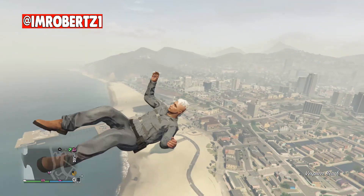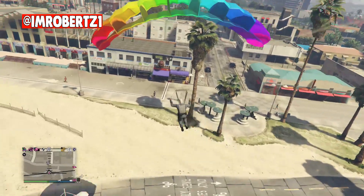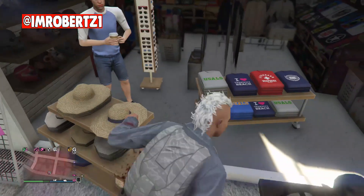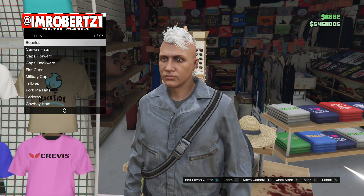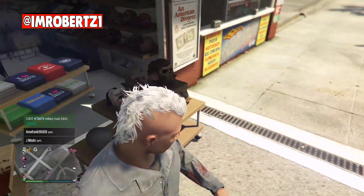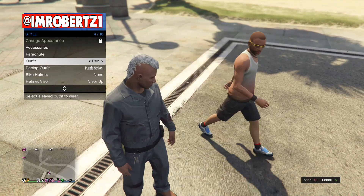Now to save the duffel bag, go to the mask shop then fly high above, then jump out. Land directly into the mask shop then quickly hit right on the d-pad before you take your parachute off. Now save the outfit. When you back out, hold down select, go to style, then pick the outfit — you should have the duffel bag.